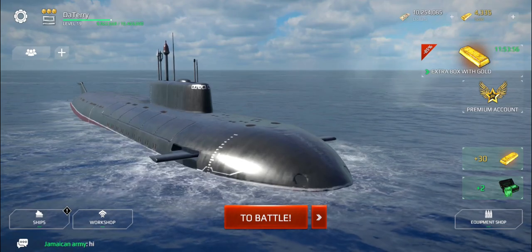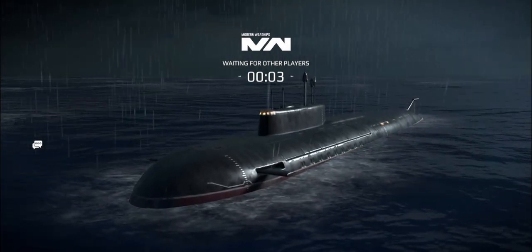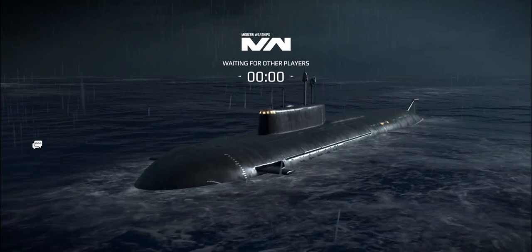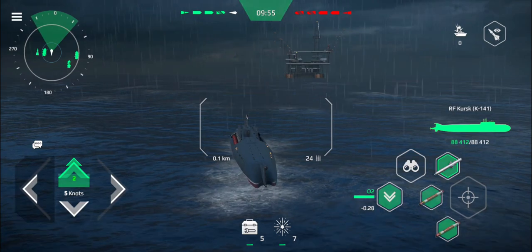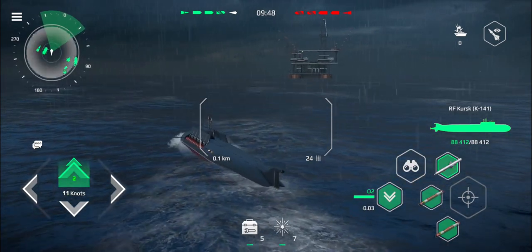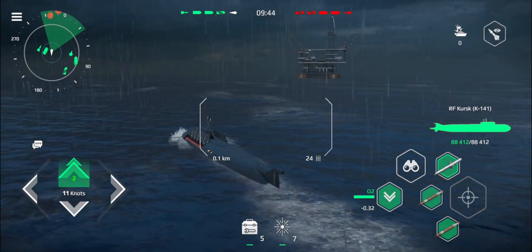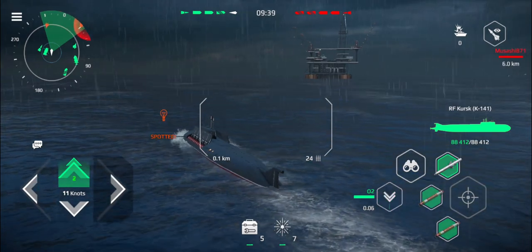Let's have a look at some gameplay. Our first battle takes place on the Storm map, which is a bit unfortunate for this type of ship because you don't have any concealment except for the oil rigs in the middle, and she's not quick enough to actually get there. There are two carriers on the enemy team, which is obviously a huge problem. So you want to try and keep your distance, let other ships do the scouting, and hang back. In rough seas she'll do about 11 knots, which is not a lot.